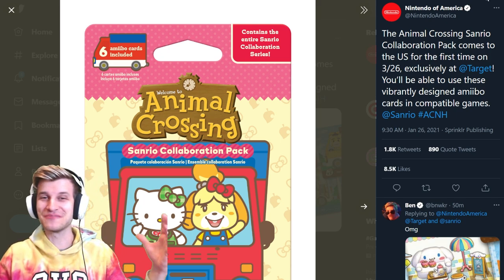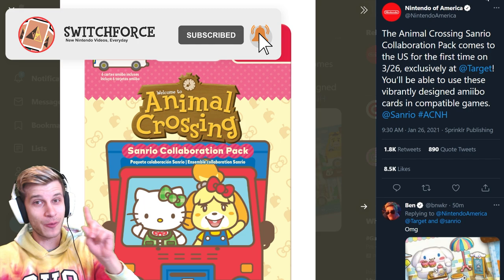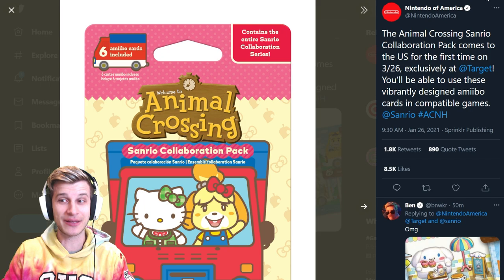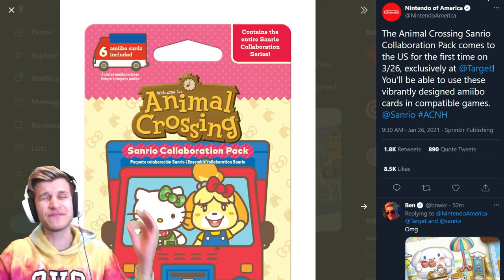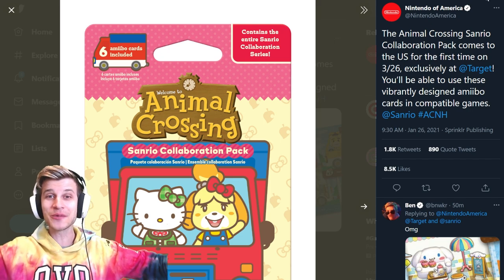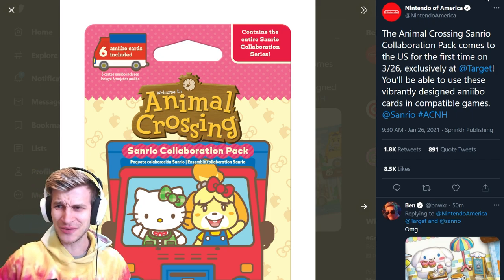Let me know in the comments down below which character you're most excited for. What's going on everybody? It's Zach from SwitchForce. They turned a one-minute kind of trash trailer into a really good day because they announced that the Animal Crossing Sanrio collaboration pack comes to the US for the first time on March 26th. Yes, it's a bit of a wait, but we know that we're getting new villagers, new items, new furniture, and again, mega cuteness.